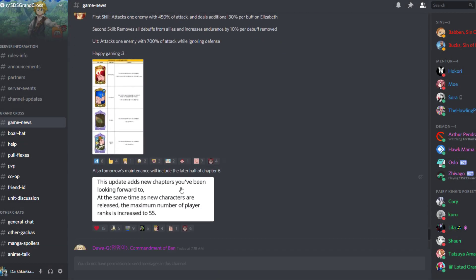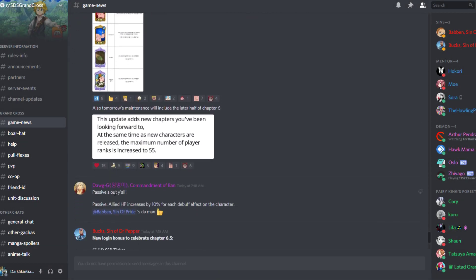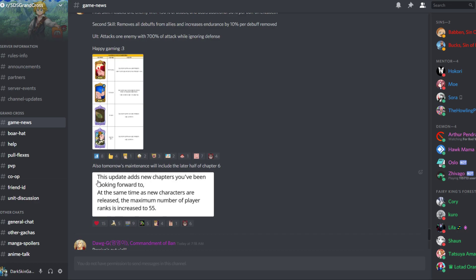Here are the cards. This is the passive: outline HP increases by 10% for each debuff effect on the character. That's pretty good.